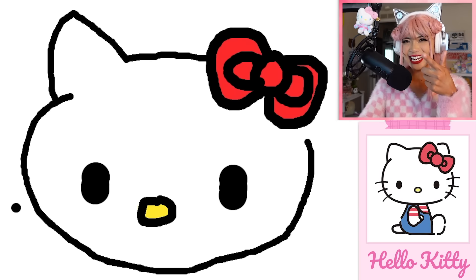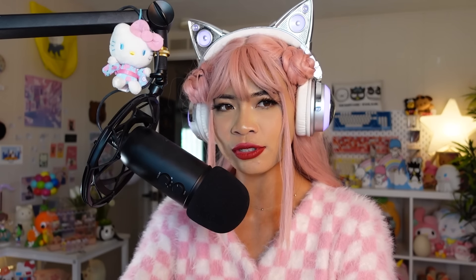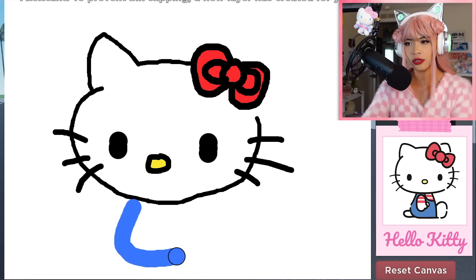Okay, that is something. Let's do her whiskers. This is really hard with a mouse. I can barely hold a pencil, let alone draw things with a mouse. She looks like she is sitting down like that.